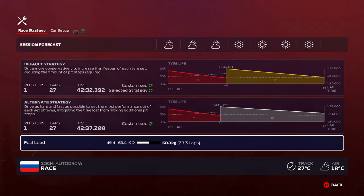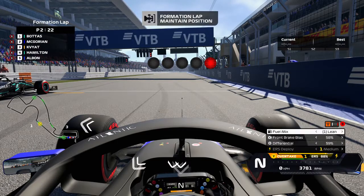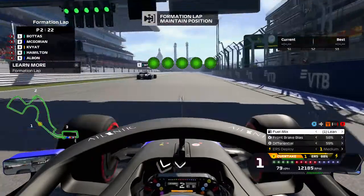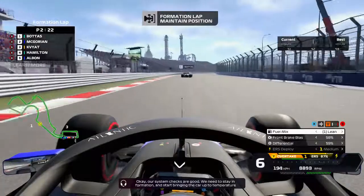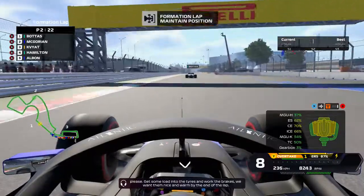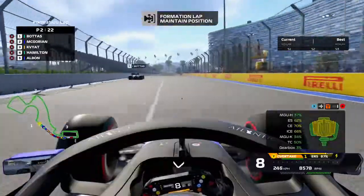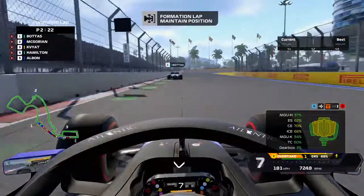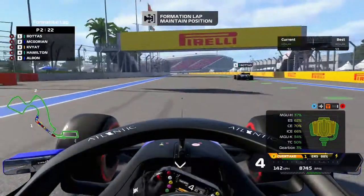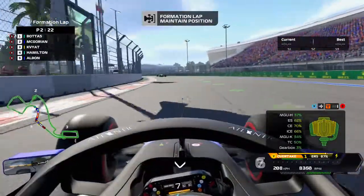We're going to do a one-stop today, going from softs to mediums. The time difference between that strategy and softs to hards is around five seconds, which could be critical in winning or losing the grand prix. We come here having three consecutive wins in Hungary, Belgium, and Italy, with all the momentum in the world. Daniel Kvyat is actually starting in a fair place — that's a great qualifying for him. But right now the objective is simple: we've got to beat Lewis Hamilton.